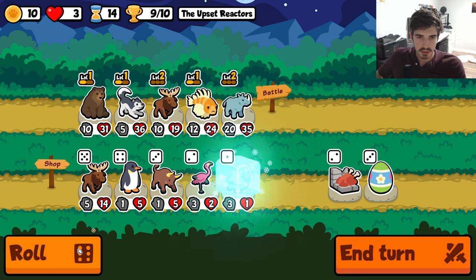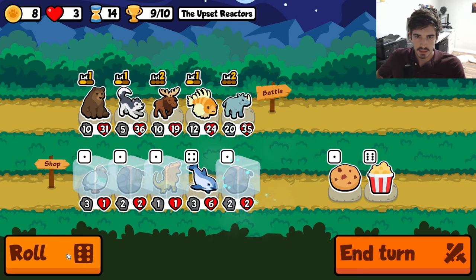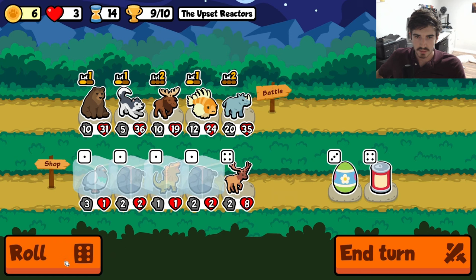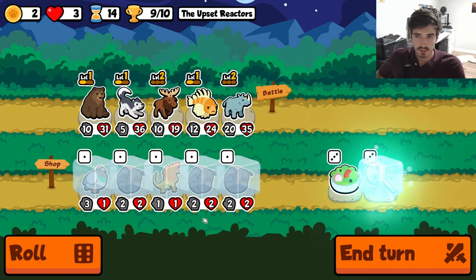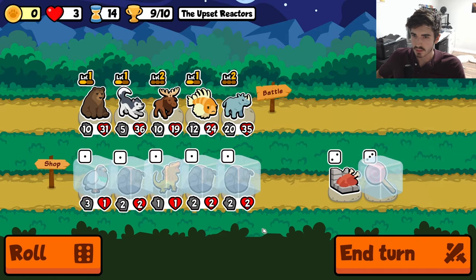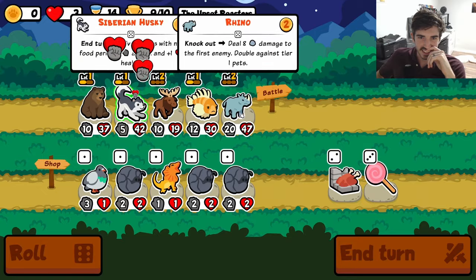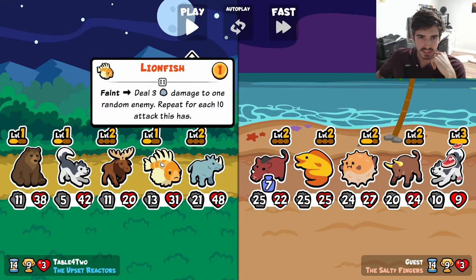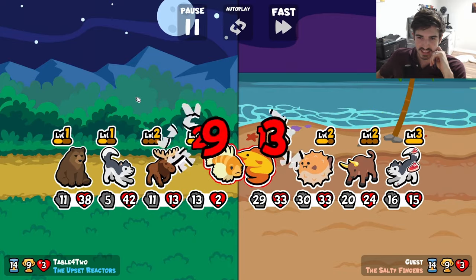We can't be too upset — we're doing pretty well. Alright, one more lollipop and I think we'll probably send it. Any lollipops out there? On two gold — of course, of course. Kind of a cruel turn of events that our lionfish is the lowest health and that's the one we actually need the health on. I forgot the moose unfreezes the chop too!